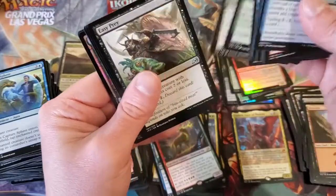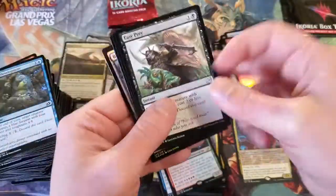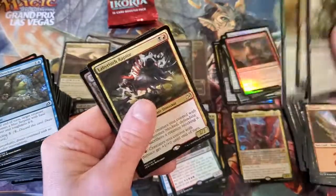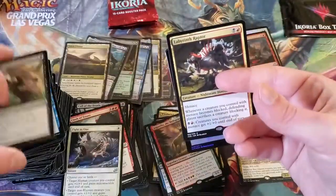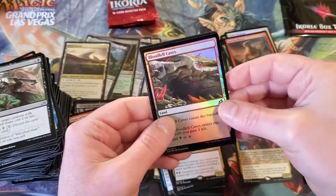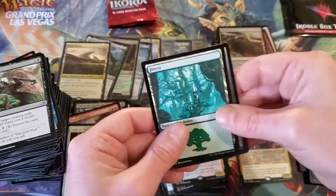Something shiny's back there. Easy Prey. I'm not trying to give it away. Labyrinth Raptor — we already pulled a foil of one of those earlier. And then just a land. Blood Fell Caves — but that looks really awesome. Forest.